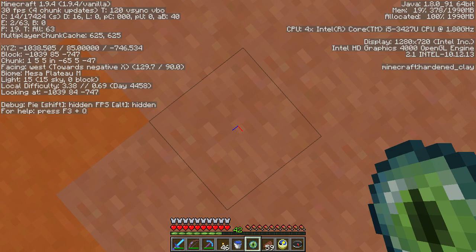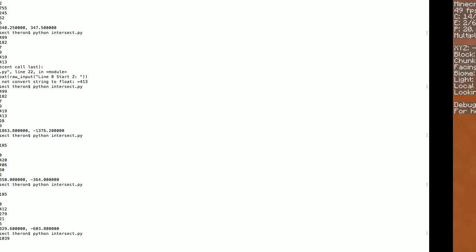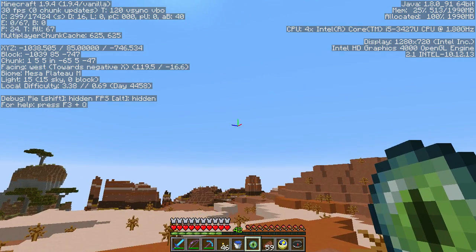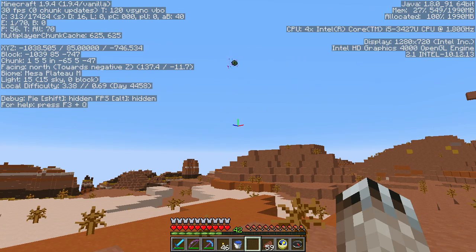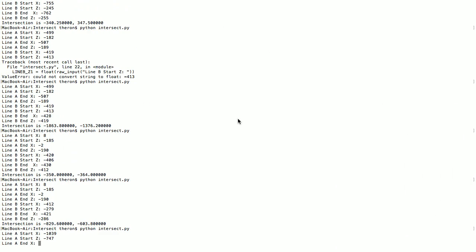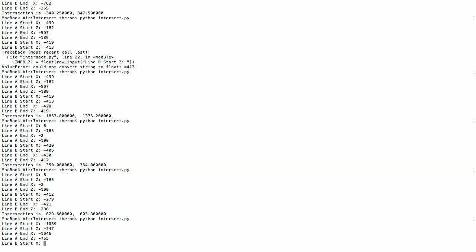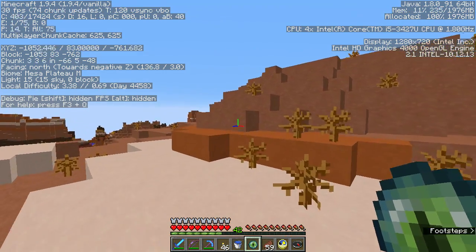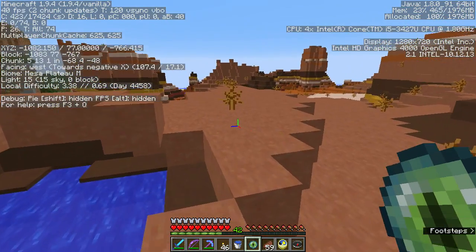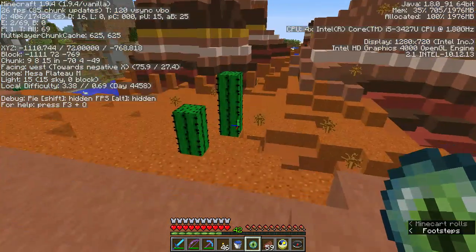We're going to give this a try again. We are at minus 1039, Z is minus 747. We're going to throw and it's been heading this direction. Landing at minus 1046, minus 755. Let's go over this way — I'm going to go offline a little bit and then see if I can get another angle and triangulate a bit. Let's go on the other side of this thing.